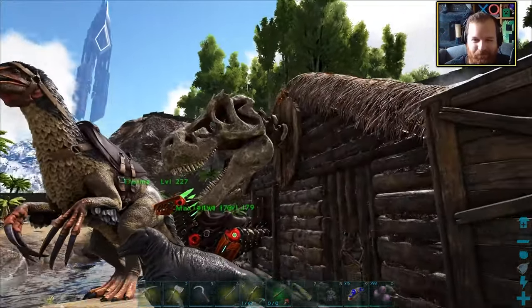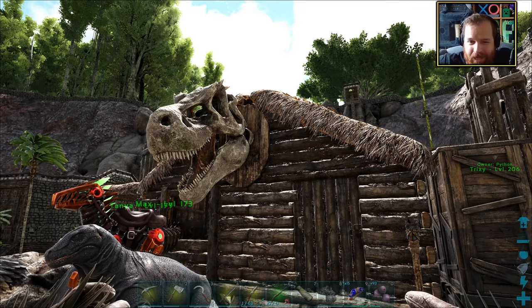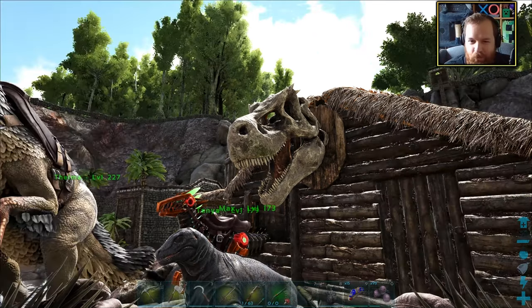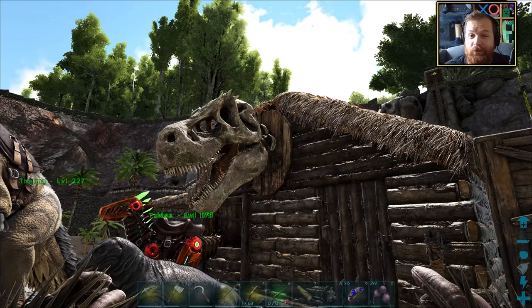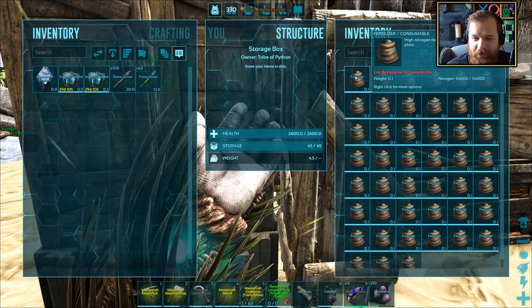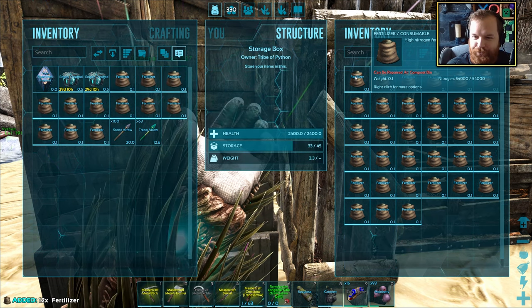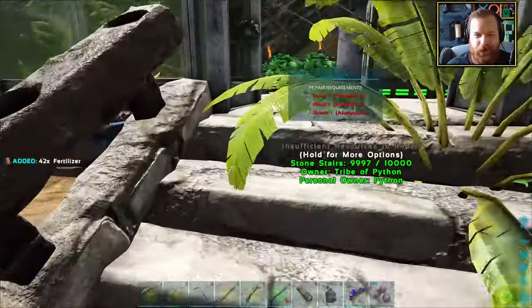I wonder how many trophies there actually are in the game. I imagine there's one for each of the bosses, and then obviously we've got one for the Alpha Rex. But are there any other Alpha trophies that you can get? I've got absolutely no idea. But anyway, we need to take every single one of these bits of fertilizer out, bar three of them, and we are going to fertilize all of our crops.